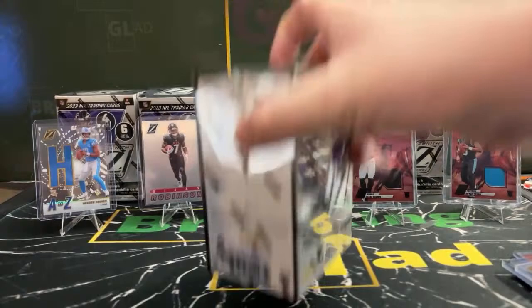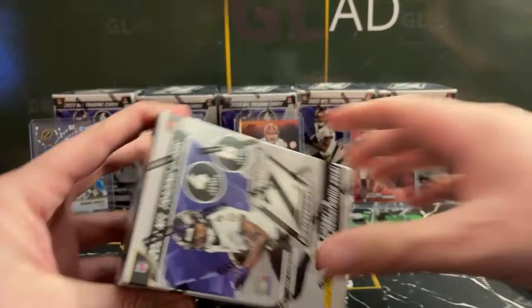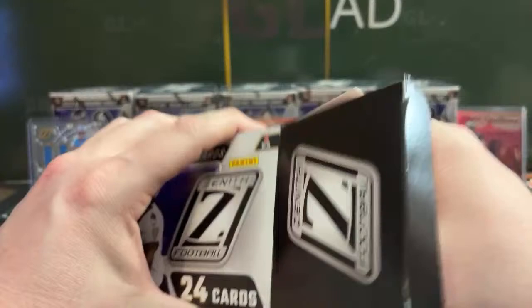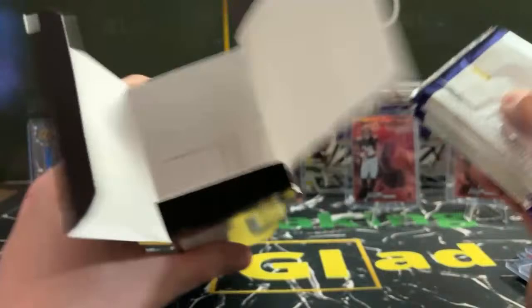Box five — the last box of the first half. These are Phillip's Texans opportunities. He's got a Stroud, a few Andersons, and a Dell. Let's see if we get any more Texans magic in here. After this box we'll do the phrase that pays to get you all in tonight's mystery envelope giveaway. Box five, look alive.